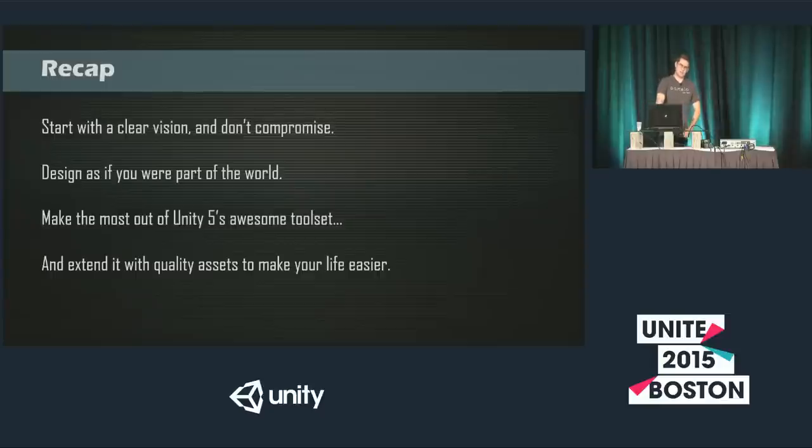So to recap: start with a clear vision and don't compromise on that vision — you've got to be confident in what you're doing, confident in the story you're trying to tell and the message you're trying to convey. Design as if you were part of the world — placing yourself in the environment constantly as you're designing and iterating is a must to really create something your players are going to be able to identify with. Make the most out of Unity 5's awesome tool set — there's a ton of new stuff in Unity 5, make sure you know these new features and use them if you can. And extend what's already there with quality assets to make your life even easier. There's a lot of great stuff out there, and it helps the community as well.